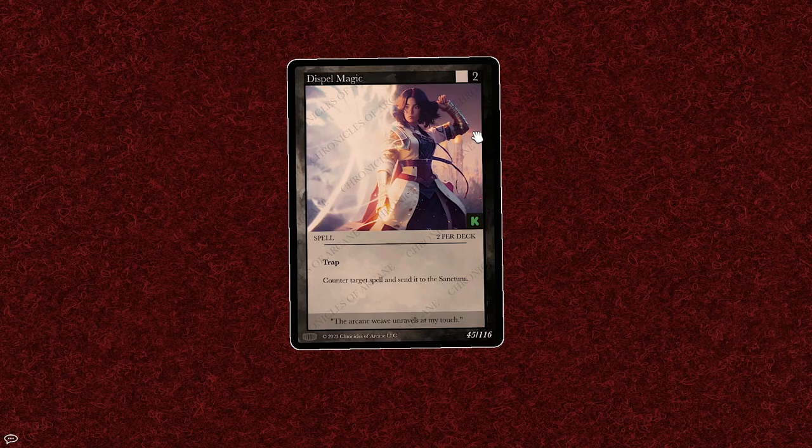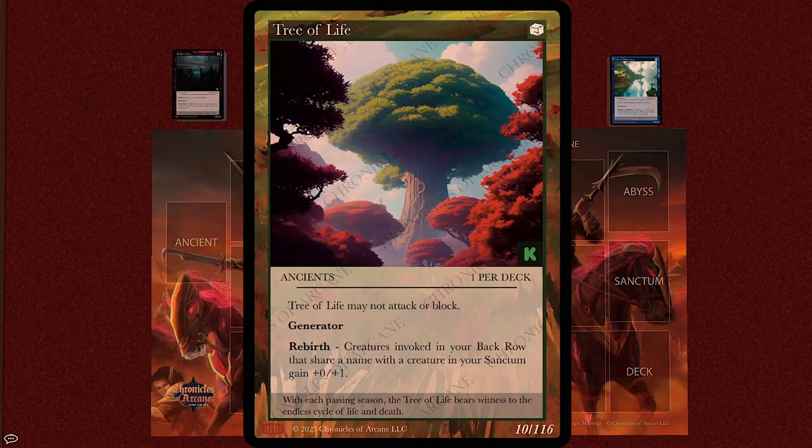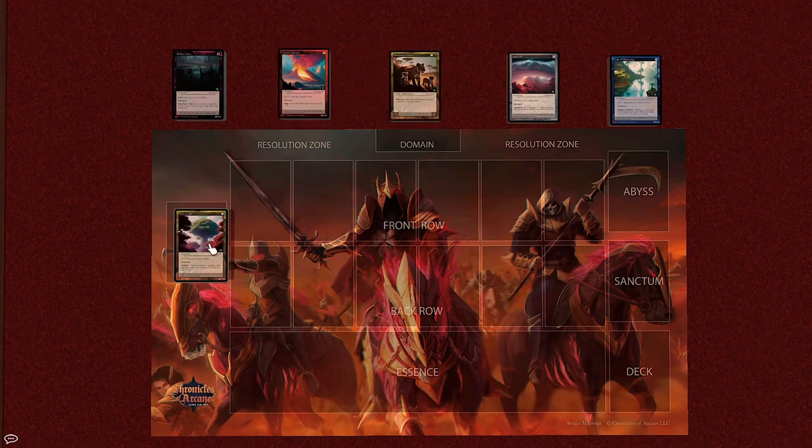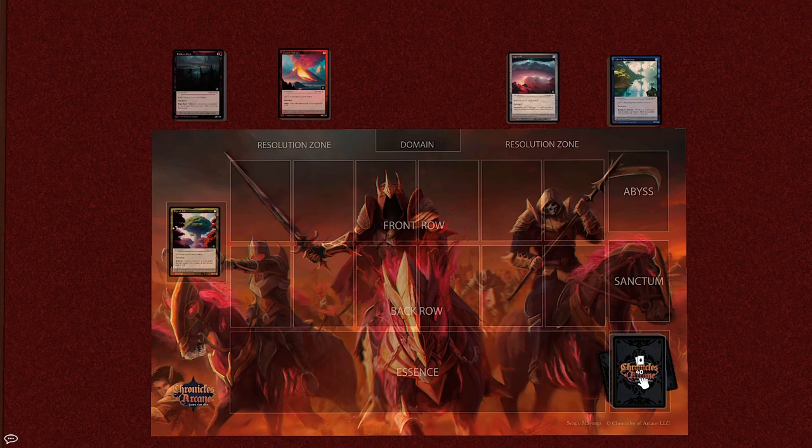Now we're getting ready to start our game and there's a few things we need to do beforehand. The first thing is to select our deck. For this example I'm going to be sticking with the earth deck — it's a very good starter deck, great for beginning players. I've got this starter deck Lion's Pride. The Ancient will go here into my Ancient slot. Next, I come over to my deck slot — that's where I put my deck. A deck must be at least 40 cards with no maximum.